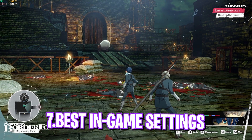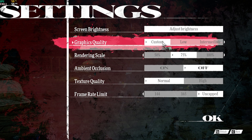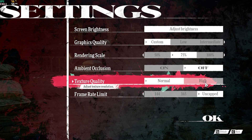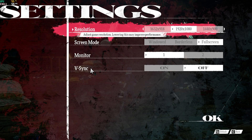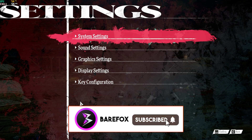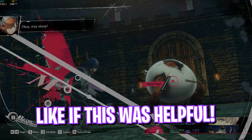Now for the best in-game settings. Press Tab, head to Settings, then Graphics Settings. Adjust screen brightness to your preference. Set Graphics Quality to Custom. Rendering Scale: 75% for average PCs, 50% for lower-end, 100% for high-end. Ambient Occlusion: off. Texture Quality: Normal (or High if your PC allows). Frame Rate Limit: Uncapped. Click OK. Then go to Display Settings, choose your native resolution, set Screen Mode to Full Screen, and V-Sync to off. Click OK and enjoy the game.